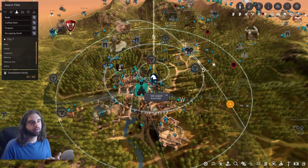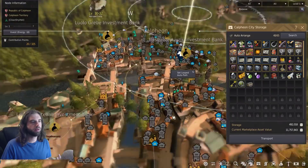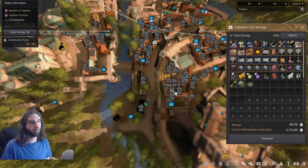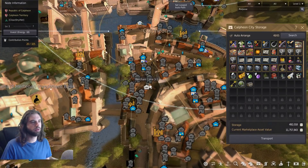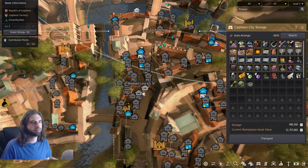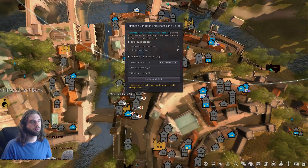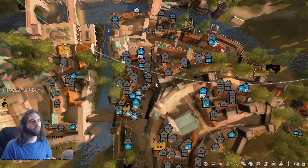To get started crafting, you're going to need to open up your map, go to Calpheon, and pick up a certain house. That house is located in the Merchant Lane section of the city, and you're looking for House 251F. On this house, you need to select the Old Costume Mill, check purchase conditions, and purchase everything all the way up. You're going to need nine contribution points to be able to use this house.